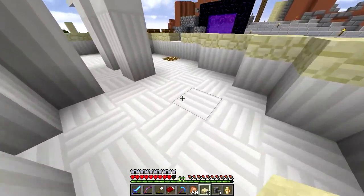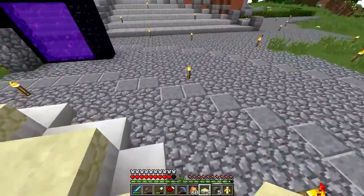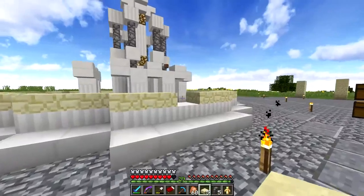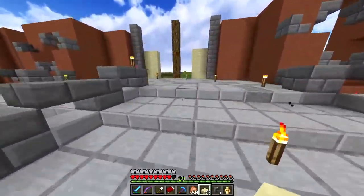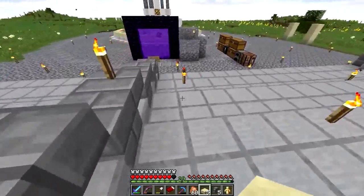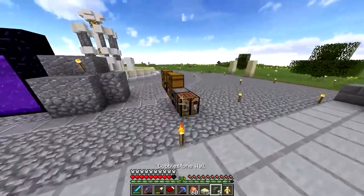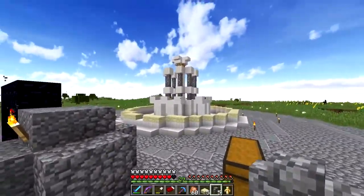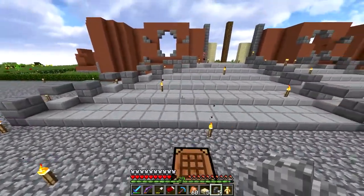I do want to get sea lanterns in here, but we don't have a guardian farm. Someone did find an ocean monument, but it's UHC mode and I don't want to die even though I have this guy — it would be pretty bad. So maybe soon I'll go get sea lanterns, but yeah, that looks pretty nice so far.